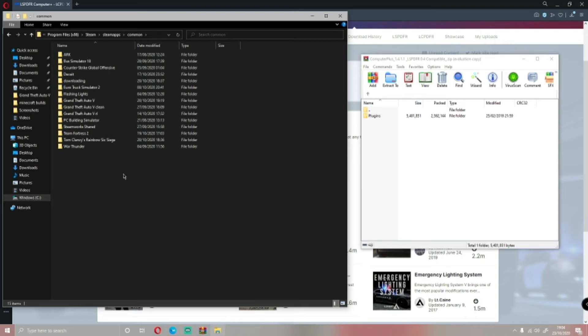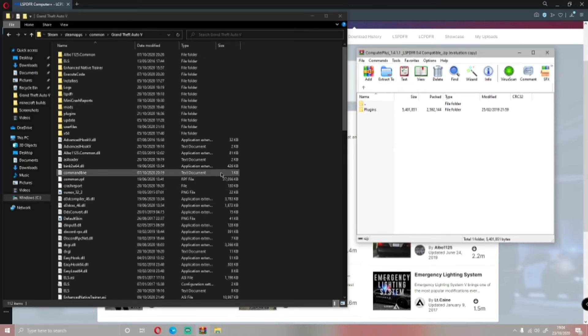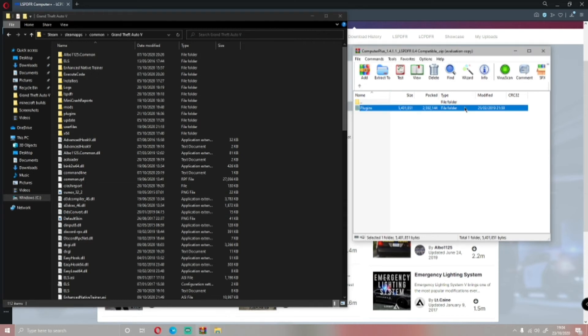Go into the GTA 5 main directory you want to mod — for me it's this one right here. Grab the plugins folder. Make sure you have Rage Plugin Hook installed; if you don't know how to install that, watch my how-to-install LSPDFR tutorial. So grab the download, make sure you have a blank space where you can highlight without it selecting any folders — that's what we're going to be dragging this into. Just highlight it, drag and drop, making sure you are not dropping it into any folder, otherwise it'll mess up your game. Just drag and drop very carefully, like so.